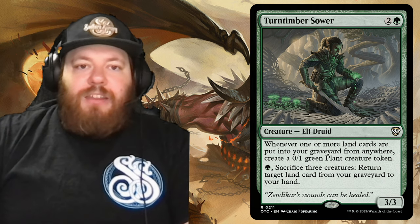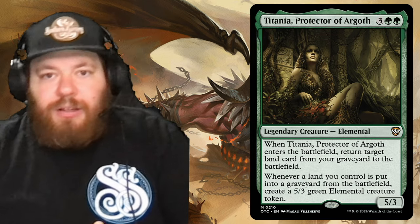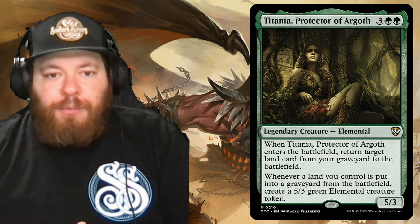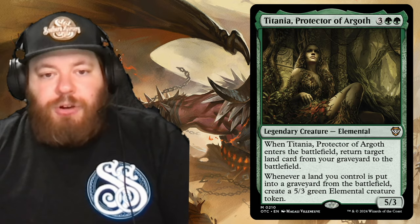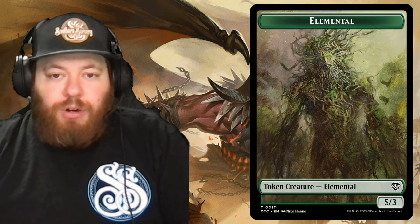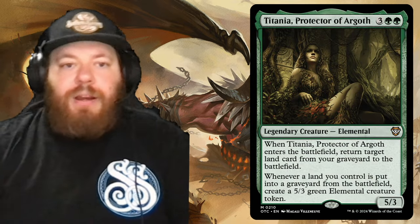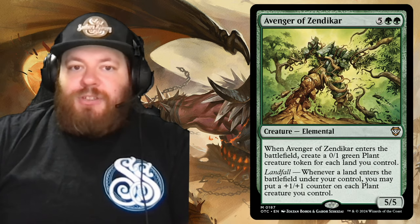Then we have Titania, Protector of Argoth — three and two green, a legendary elemental. When she enters the battlefield, return target land card from your graveyard to the battlefield. Whenever a land you control is put into a graveyard from the battlefield, create a 5/3 green elemental creature token. So lands hitting the graveyard triggers Titania to make 5/3 green elementals — great.